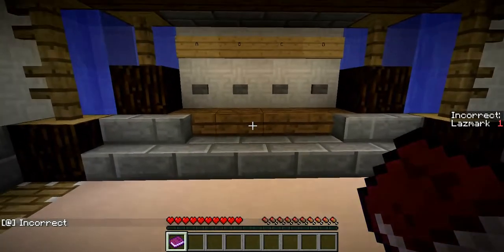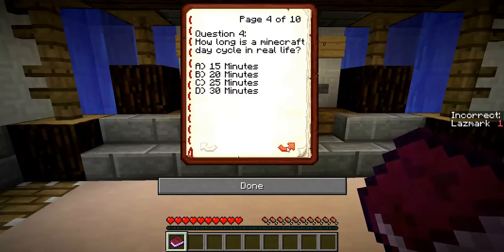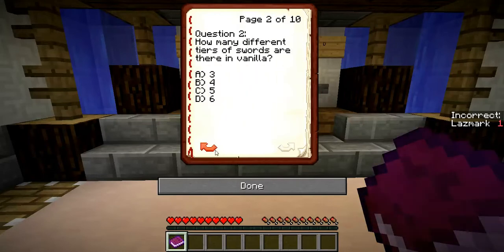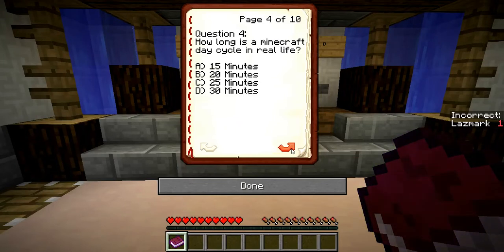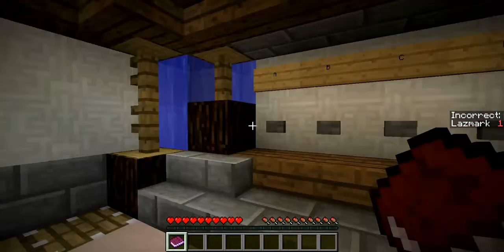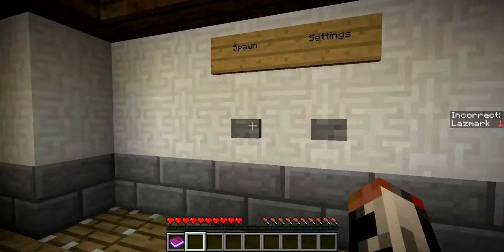As you can see, I've now got my questions book. You can get this from the presets. By default it will be set to this quiz, which has 10 questions — a quiz I've made just about vanilla Minecraft. There's stuff about the Nether portal, swords, how many ores, the day cycle, and all that kind of stuff.